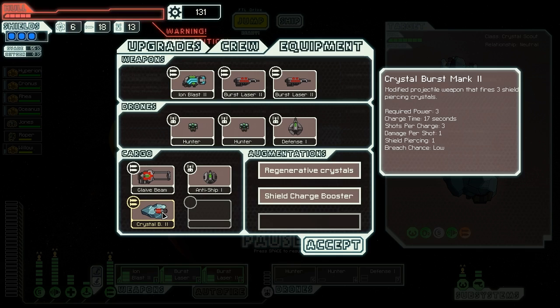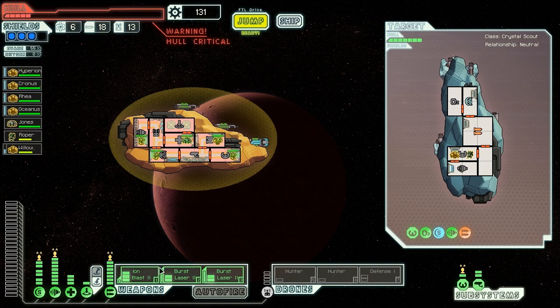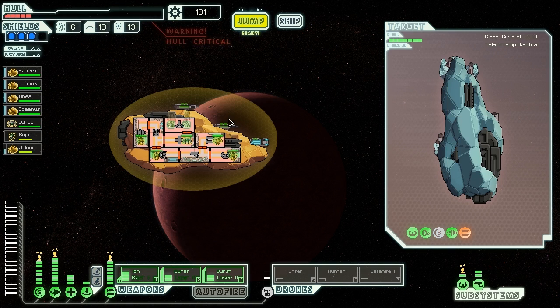Fantastic. Crystal burst mark 2 — that could be good. We find a weapon system on their ship; with no crew to stop us, we install it on our own, getting 56 scrap and a crystal burst mark 2. Is that a normal burst laser? No, it's a lot slower. It would be really cool if it wasn't really slow, because it has shield piercing which is always fun — a modified projectile weapon that fires three shield-piercing crystals. I've never actually seen this one before. This is actually only the second time I've ever been here. I have had a very hard time getting to the crystal sector to show you guys, and we're finally here.